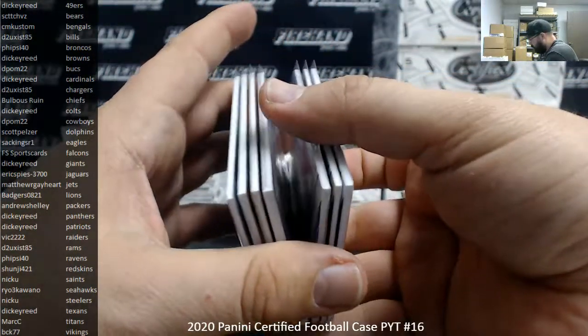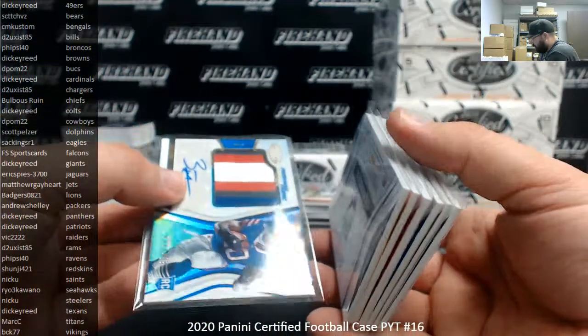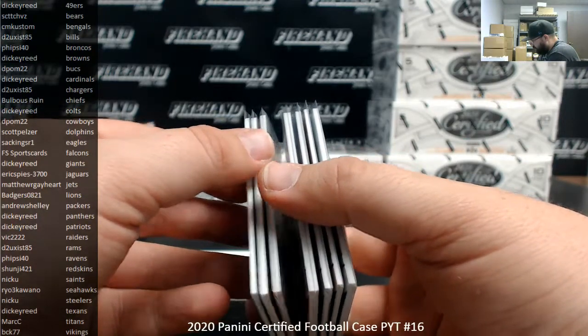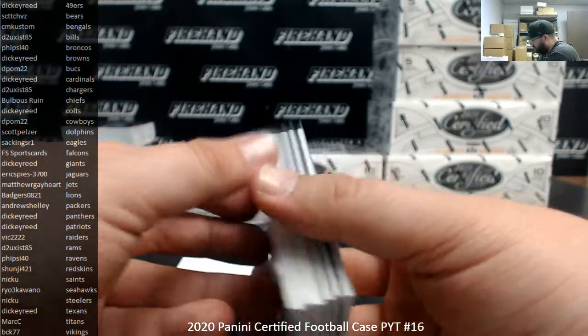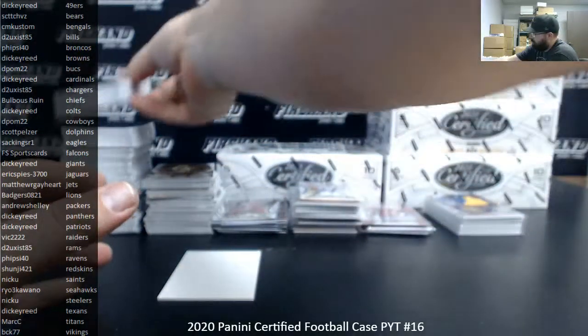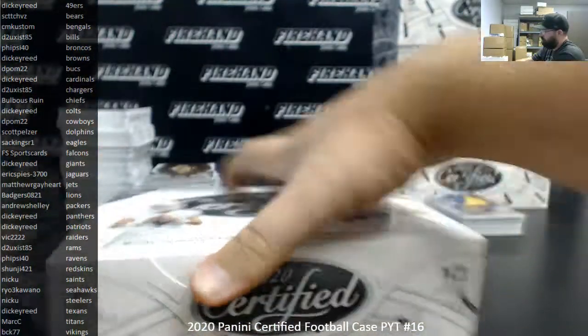Clyde Edwards-Hilaire was even thicker than the other ones. So like the regular RPAs are about 110 point. The RPAs that are color are like 130 point. The purple one is slightly thicker — almost like a 150 point. So I don't know if I really should have been squeezing most of those colored ones. Maybe I should only be squeezing the ultra-thick ones. There are really three different levels of thickness on those RPAs.